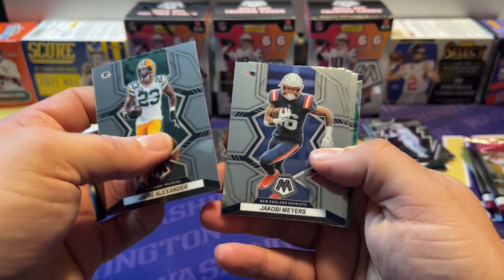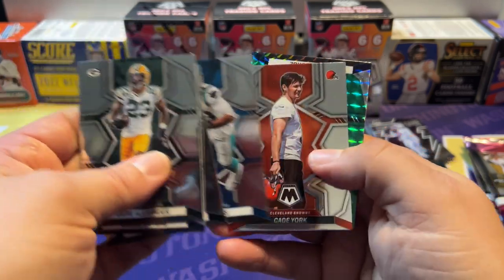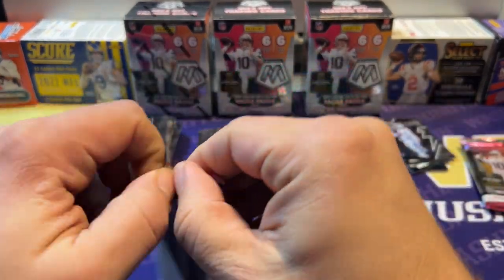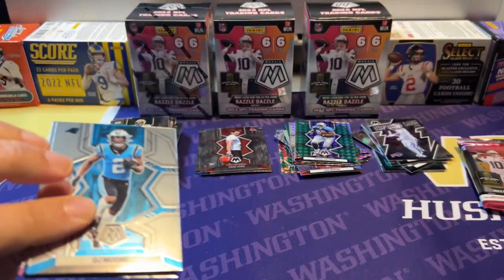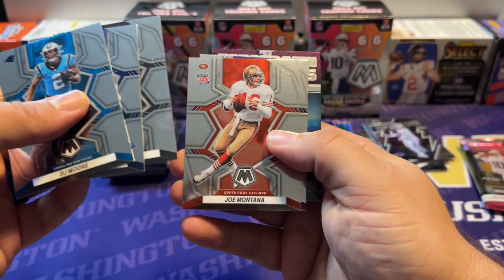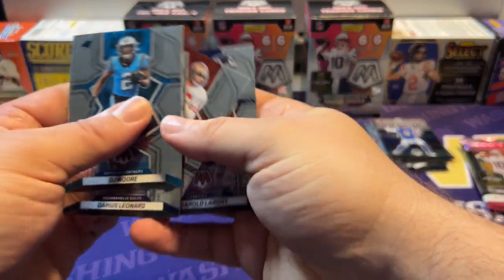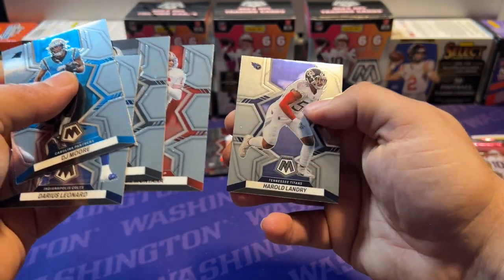Jaire Alexander, Jacoby Myers, Dallas Goedert, Brian Burns, KD York rookie, and Eddie George with the green mosaic. DJ Moore, Darius Leonard, Darren Waller, Joe Montana, Harold Landry, and Touchdown Masters of Matt Stafford. I don't think we got a single rookie in that pack — I was thinking there would at least be one per pack but I guess there isn't. Oh well.